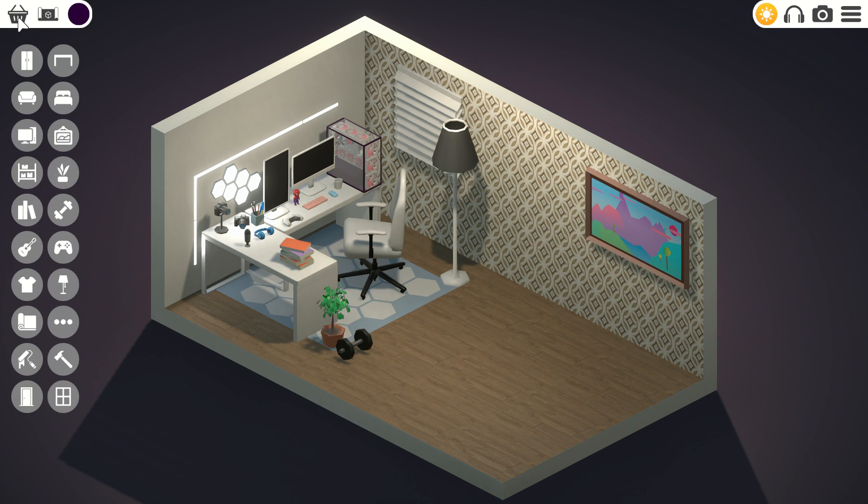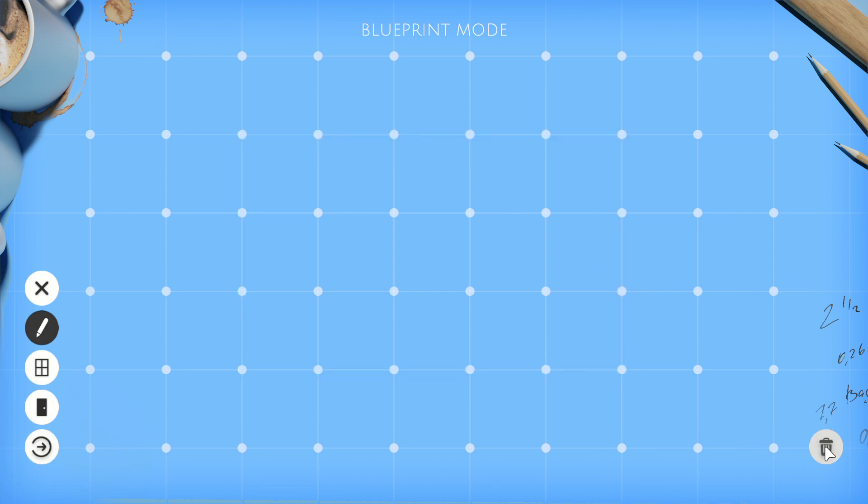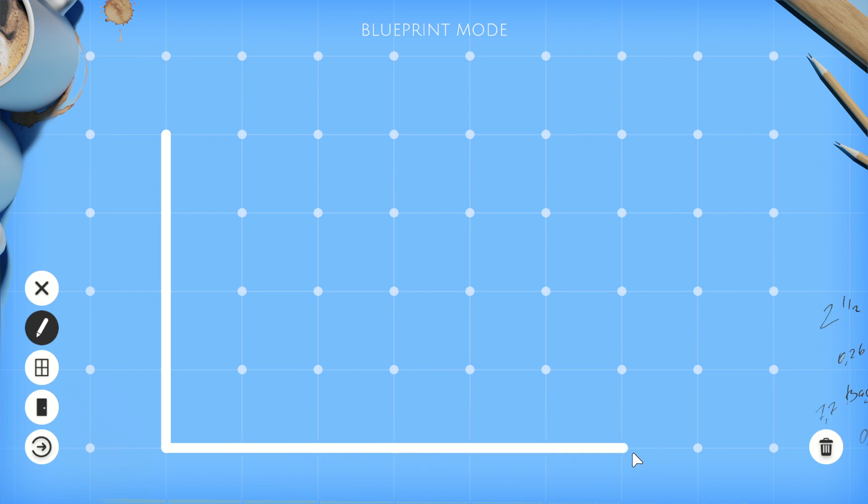This icon looks like a trash can — I thought it was the delete button at first. I couldn't figure out where the items were. This is the blueprint mode where you set how big you want the room. I want to delete this part and make it a little bigger — actually wait, I deleted the whole thing! Let me go bigger and make it a wide rectangle.